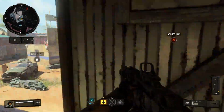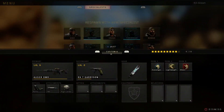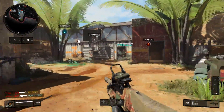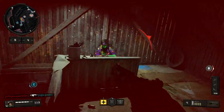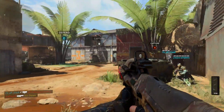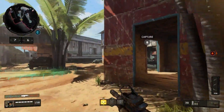Now if you guys remember, I made two Blackout videos during the beta with tips and tricks. The first one had actual tips and tricks — pretty good ones, so go check that out. The other one was best spots to land, like secret spots, and that was pretty good also. None of that has really changed at the moment, but I will be doing another Blackout best starting tips and tricks for Black Ops 4 later today or tomorrow, so stay tuned for that.